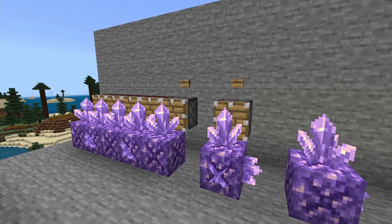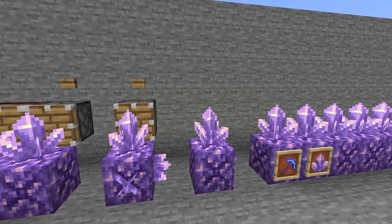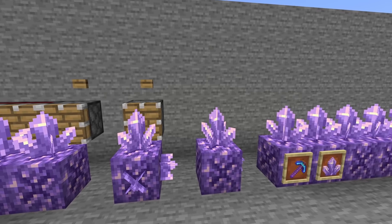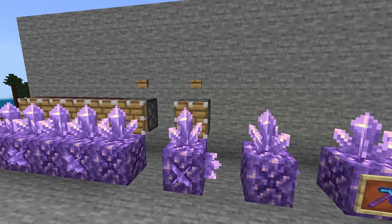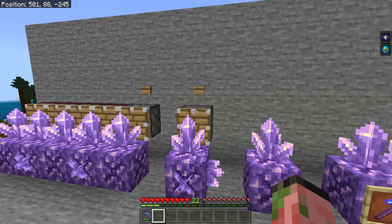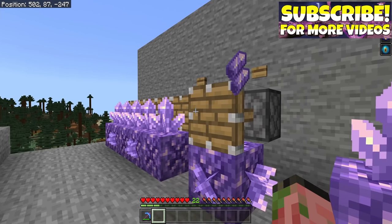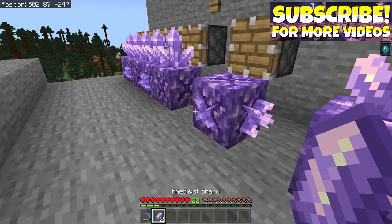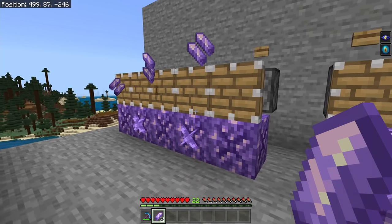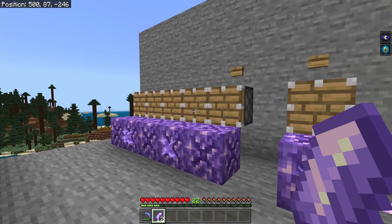Just to demonstrate why automatically harvesting an amethyst geode is a bad idea and not made for automation — we have a little setup here. On the right you can see six amethyst clusters, and on the left another six amethyst clusters ready to be harvested with pistons. The thing about pistons is whenever they break an amethyst cluster, they are only ever going to drop two amethyst shards every single time, guaranteed.